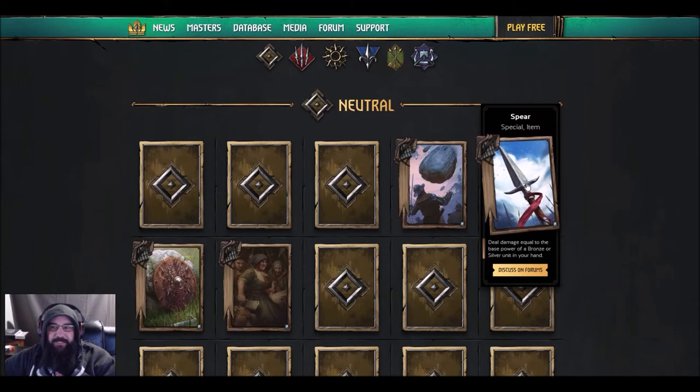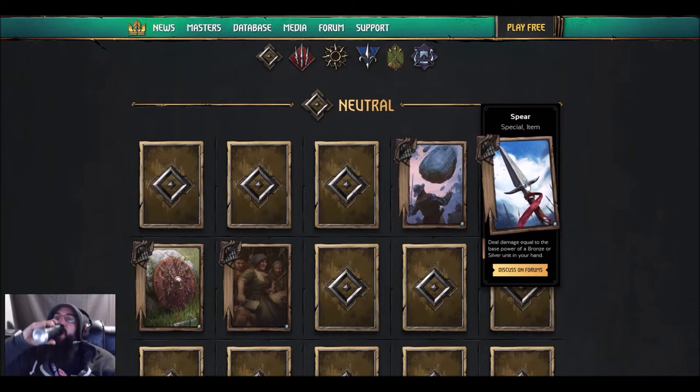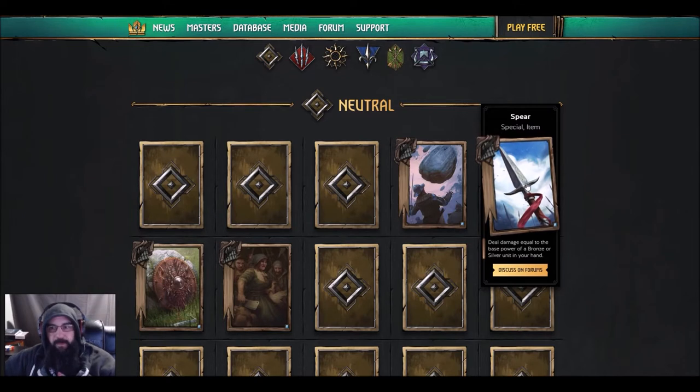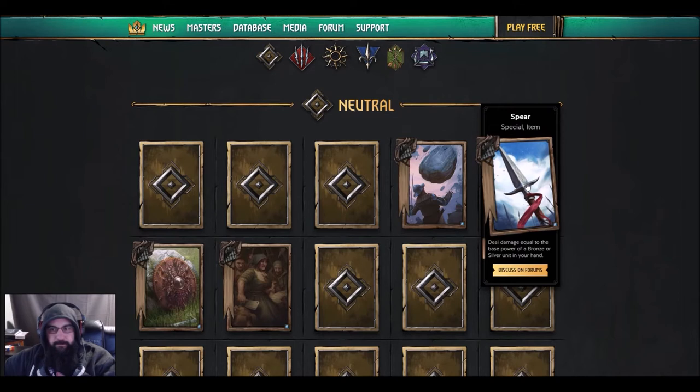Next one: Spear special item — deal damage equal to the base power of a bronze or silver unit in your hand. I was thinking about some Nilfgaard synergy because there are cards you'll actually use with specials or items, and Nilfgaard has some of the biggest strength units in the game, so it could be a thing.